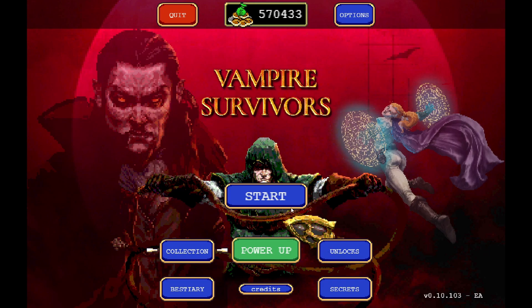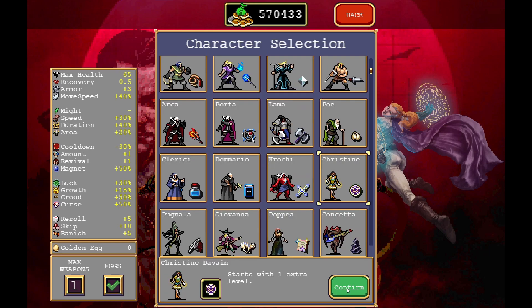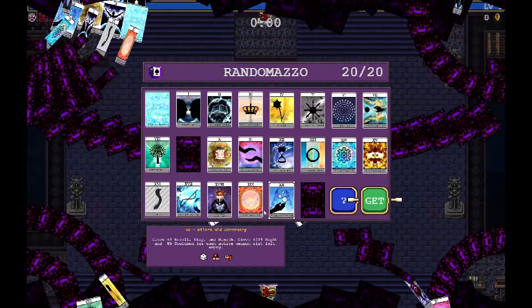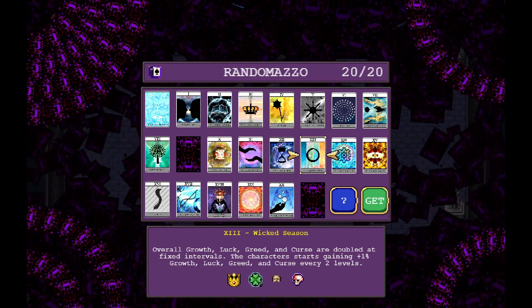First things first, there is a new arcana. To unlock the arcana we need to play on Christine and we need to get Christine to level 99. Once we've got her to level 99 we unlock the Wicked Season arcana.